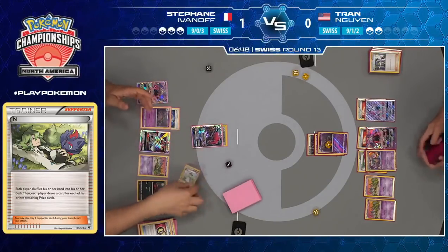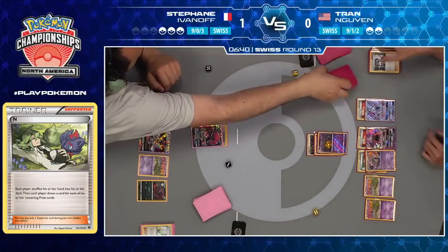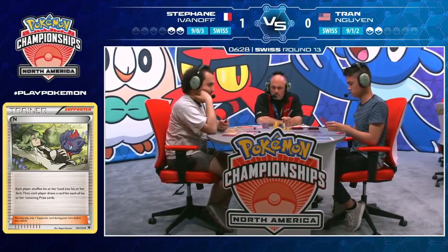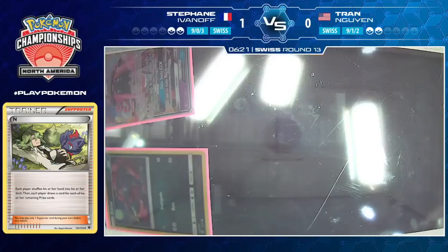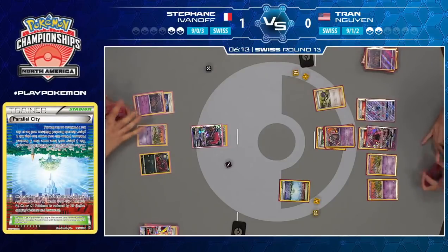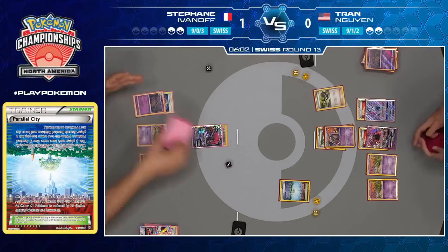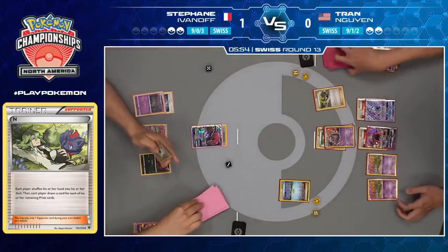Tran seems in okay shape here. If he finds something like Double Colorless Energy, he could just start attacking with Tapu Lele or someone, just find anyone to put some pressure on. He drew into some relatively okay cards — not perfect, but if he finds energy he can get going. His third card is Parallel City, which immediately cuts Zoroark's attack by 40. He's got the N, just needs a Pokemon to attack with. He only has five items in the discard pile, so he doesn't really have to worry about Trash Avalanche coming in and knocking out a Tapu Lele with that Fighting Fury Belt attached — 210 hit points is asking for quite a bit off of a two-card N.